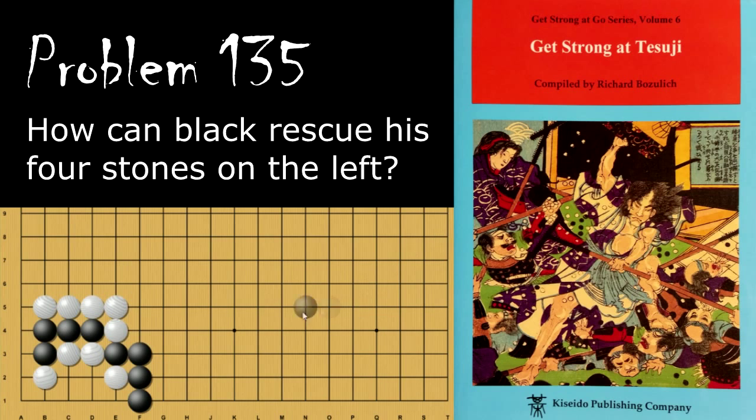Moving on to problem 135 — Black is looking to rescue his four stones at the left. What is Black's move to do this? Black's move is to cut here, and when White connects, Black will play this move. This sets up a squeeze by Atarying these four. If White captures, then Black pulls back and Ataris this, and this just turns into a ladder that dies immediately.